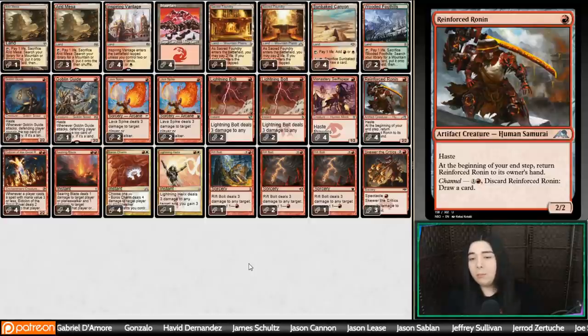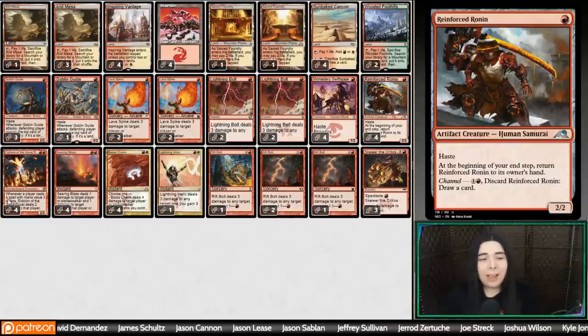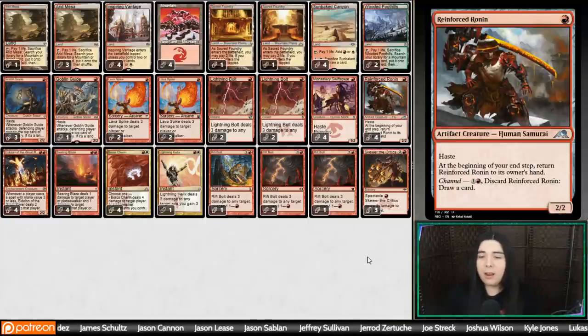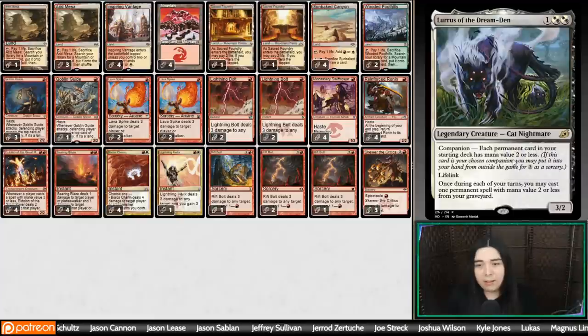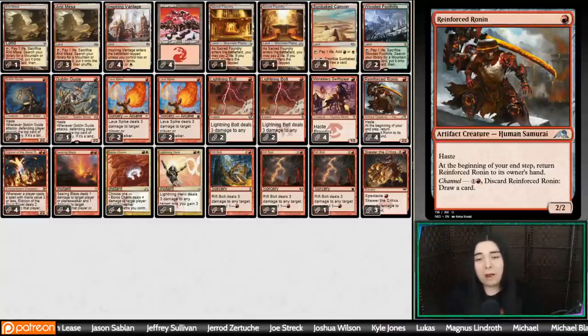It could also be terrible in scenarios where the opponent has good blockers. In some scenarios it can just be bad or too clunky, or if you're in a racing situation it makes you repeatedly take pings off your own Eidolon, which could be a little dangerous. Another cool upside: burn decks are usually Lurus companion decks, so you can cycle that Ronin to draw a card, replay it off Lurus, pick itself up the end step, and cycle it to draw more cards. It's like a little card advantage engine — kind of like Burn's Mishra's Bauble.